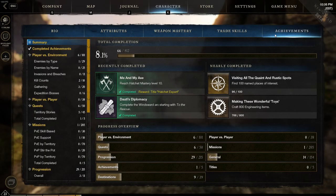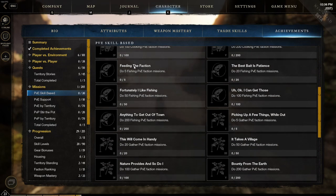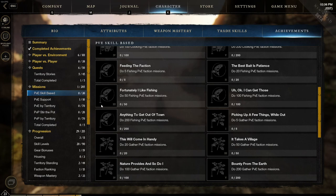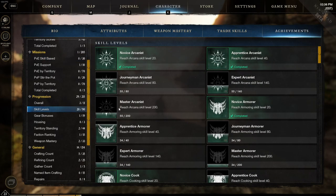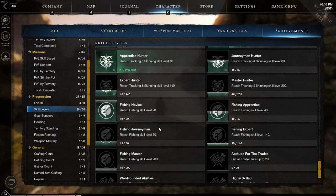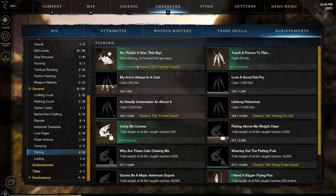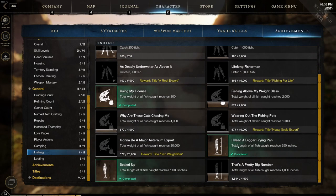The last thing to cover is achievements. There are several fishing-based achievements. In the quest screen under Territory Stories, you can find the fishing quest arc which starts with 'Fishing with Shields' — there are about 15 quests and I'm on number five. Under Missions > PvE Skill Base there are fishing faction missions. Under Missions > Progression > Skill Level there are skill milestones like reaching level 20 and all the way up to level 200. In General there are also achievements for catching certain types of fish.